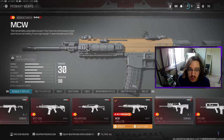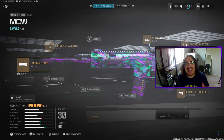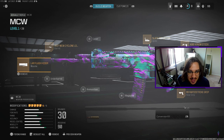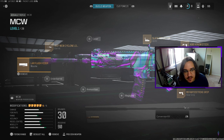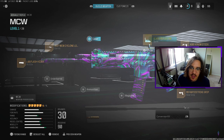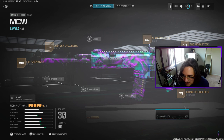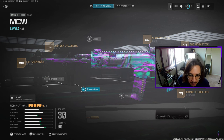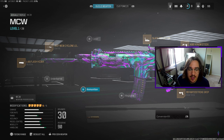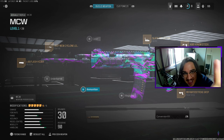Now let's get into the best AR once you rank up to about level 44 — that's the MCW. That's right, the MCW — the ACR is back and it feels just as good as it used to be. This is by far the best MCW class: the L4R Flash Hider muzzle, 16.5 barrel, Slate Reflector optic, A90 Venom stock, and RB Rapid Strike grip rear grip. Over time these attachments will evolve and we'll make more videos, but this is the best AR you can run.